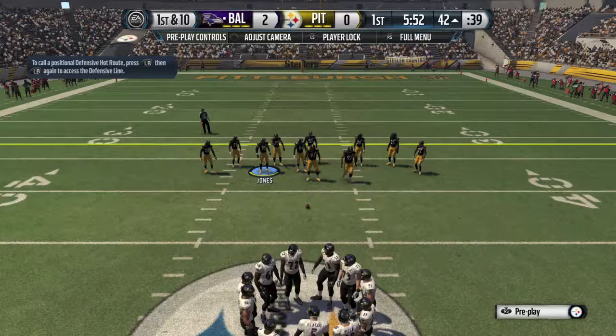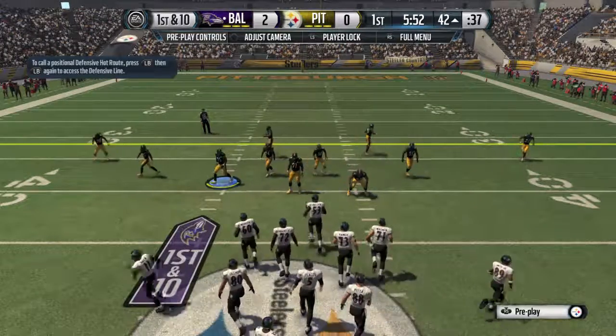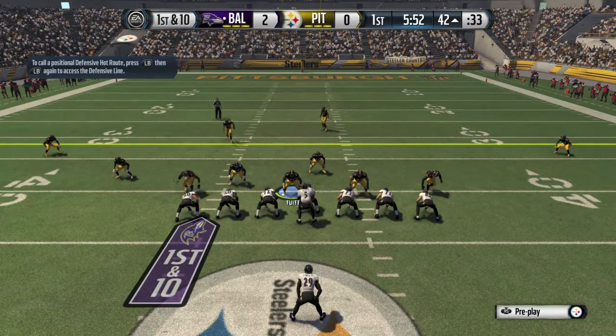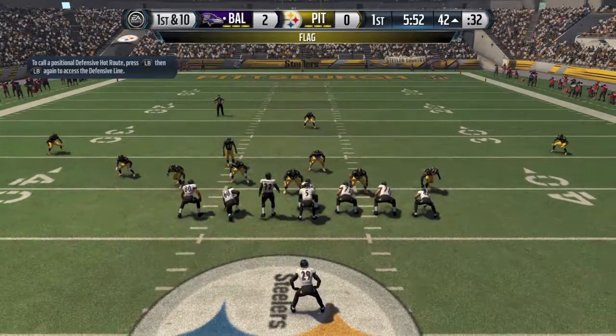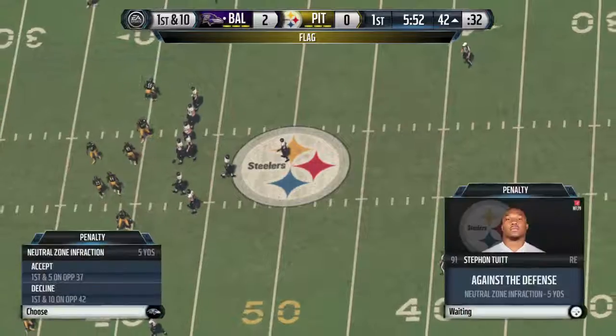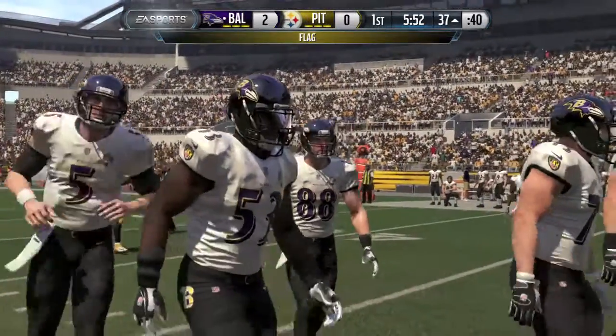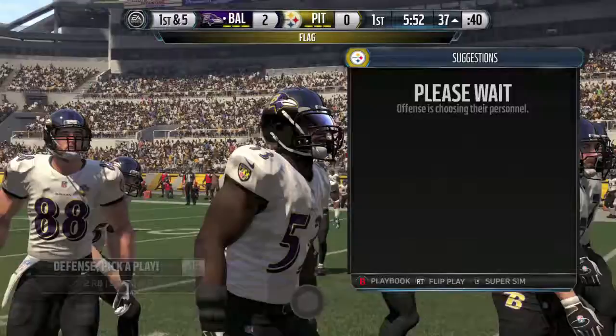Pick any play, and what you want to do is, as soon as everyone gets lined up, before the quarterback snaps the ball, tap the right trigger. That will make one of your linemen nudge the other linemen, and that will give you a penalty — but that should also give you an achievement for some reason.